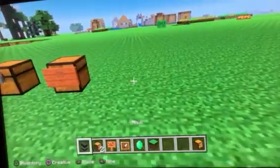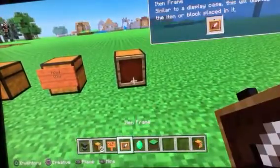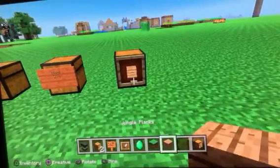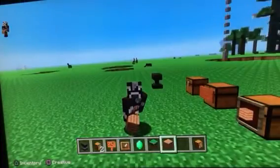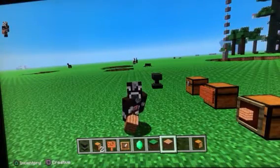The third way is by putting an item frame. Whatever the item stands for — for example, place some jungle planks, which represents wood. These are the three ways to organize your chests. Thanks for watching, like and subscribe, and I'll see you in the next one. Peace out.